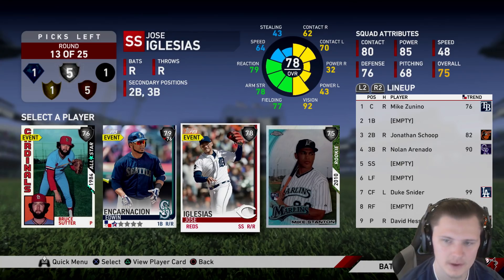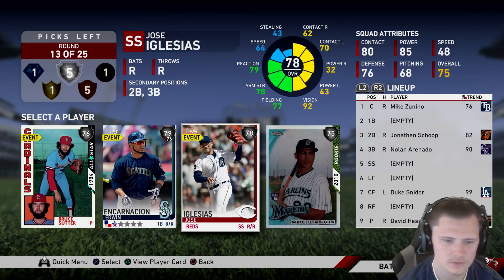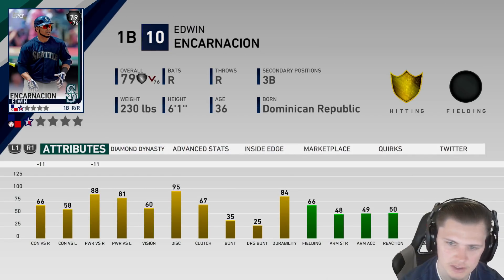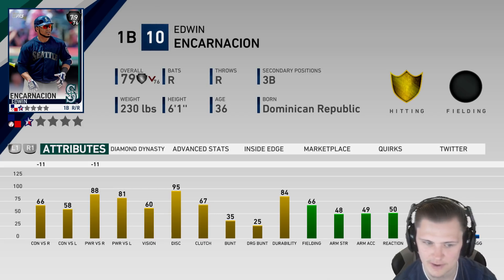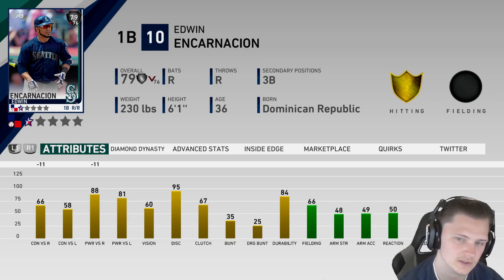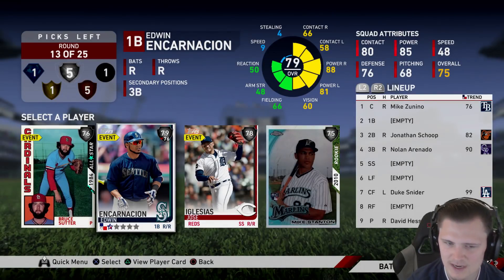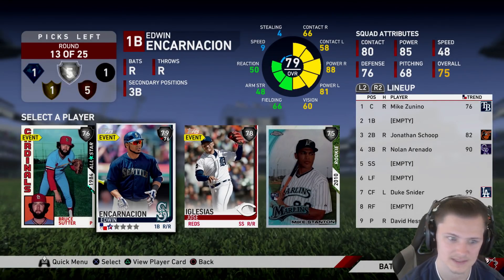We get ourselves another tough round. We get our choice between Mike Stanton, Jose Iglesias, and Edwin Encarnacion. If Edwin was up on Inside Edge this is not a hard choice at all — great power at first base. Even right now he would still have 77 power versus right, and he has a good swing and really does play above his stats. So I think I'm still going to choose Edwin, but again if he was up on Inside Edge this is not an issue at all.